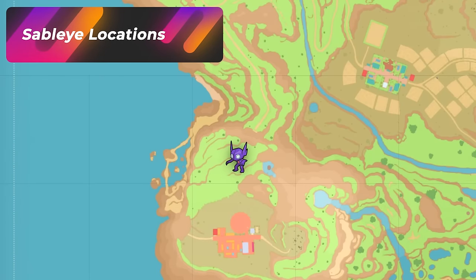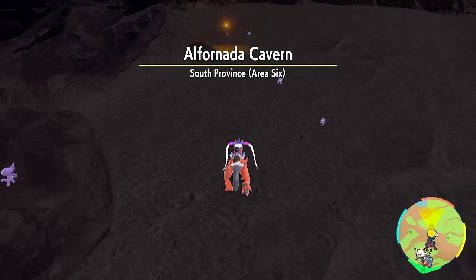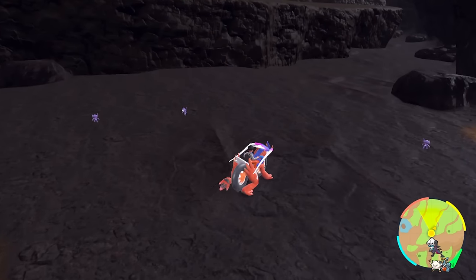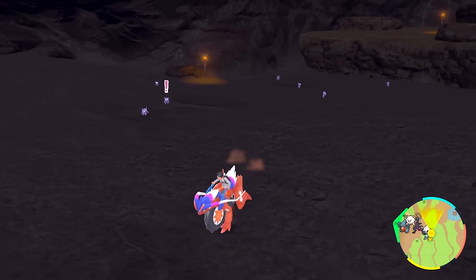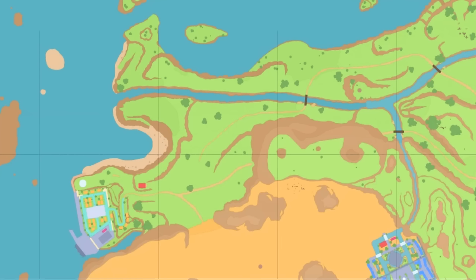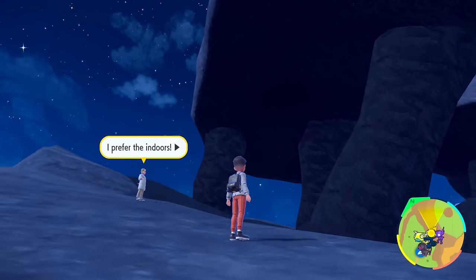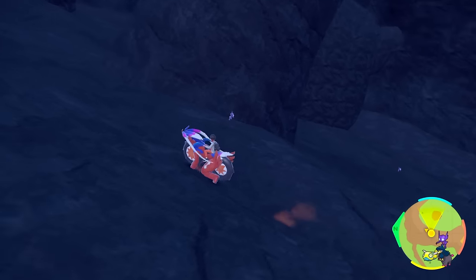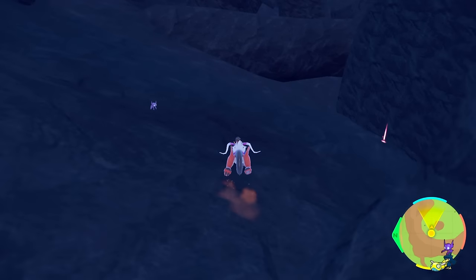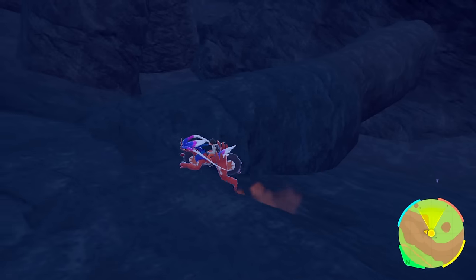For Sableye, I'm going to give you about two to three locations. The first one is going to be in the Alfornada Caverns right over here — you're going to see Sableyes as the very strong primary spawn inside when you use your sandwich. The best thing you can do is walk in and out of this cave, or find a nice spot to go back and forth and despawn the whole group. Another location is over here near the Porto Marinada teleport — just run the straight pathway until you reach this big cave, and all you'll spot are Sableyes. You can walk and do your loops and laps, despawning and respawning them.